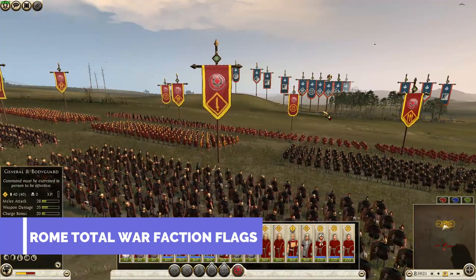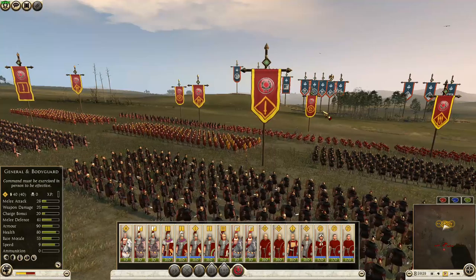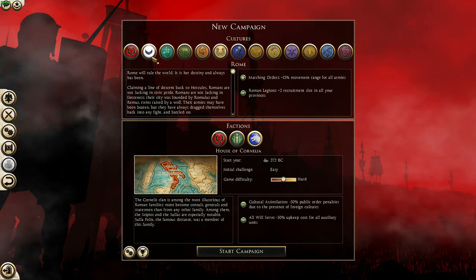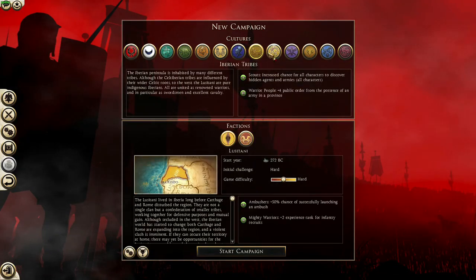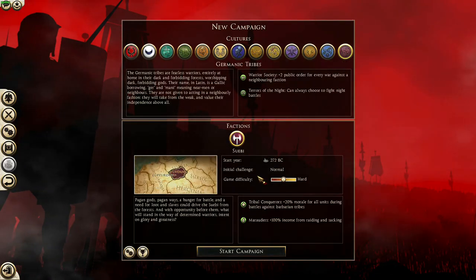Number 5: Rome Total War Faction Flags. Conquering Gaul as the Julii, or duking it out with the Seleucids as Egypt, just wouldn't feel right without these classic faction icons. They've been ported over to Rome 2 in their original low-resolution glory. Hopefully we get a high-resolution version once Rome Remastered launches next month. In the meantime, this mod is a must-have if you're trying to match Rome 1 as closely as possible.